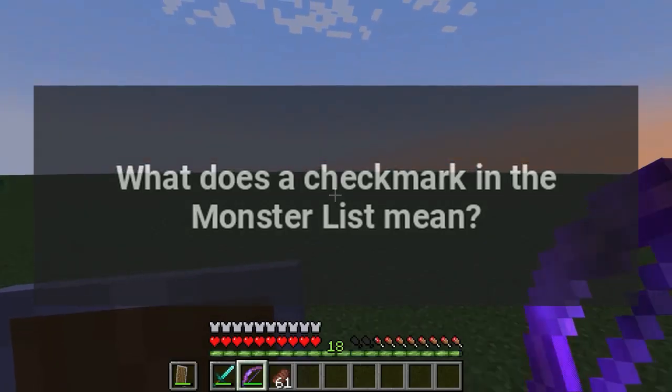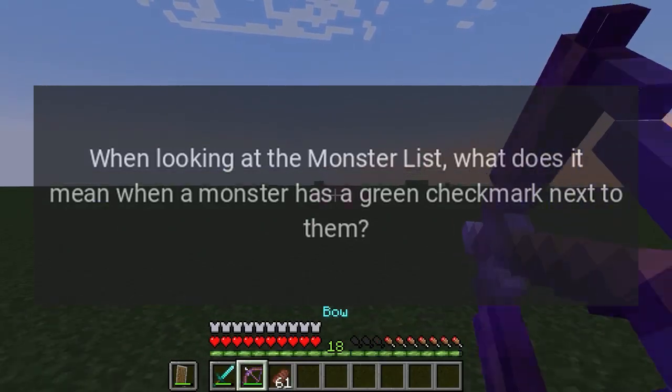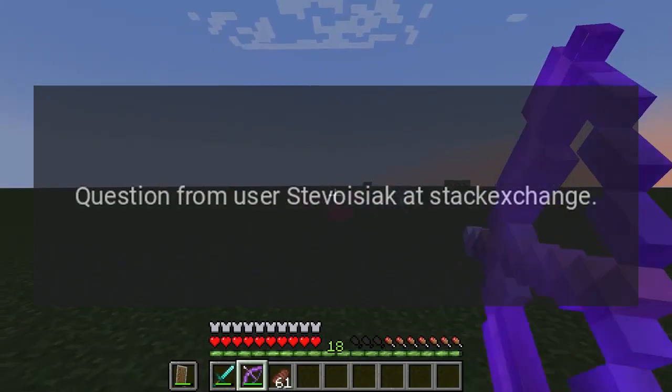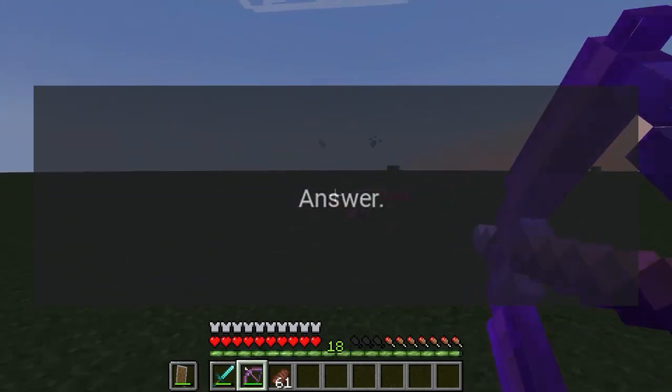What does a check mark in the monster list mean? When looking at the monster list, what does it mean when a monster has a green check mark next to them? Question from user stevojic at Stack Exchange.